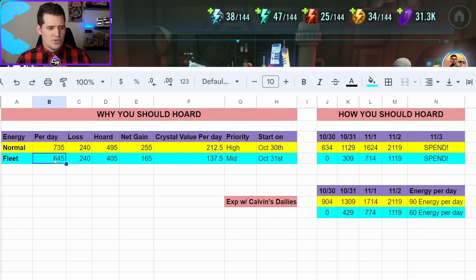This chart shows — assuming you're doing 50 crystal refreshes per day, which you really should depending on your crystal income — how much energy you would get per day for normal and for fleet. Normal is a little bit higher because there are more opportunities to get that bonus 45 energy throughout the day. This takes into consideration the 240 accruing naturally, the 50 crystal refreshes totaling 360 energy, and then on top of that those 45-energy bonuses.